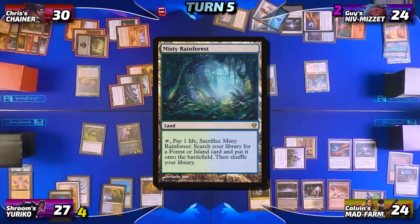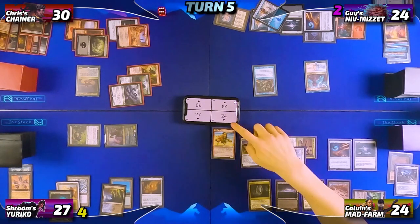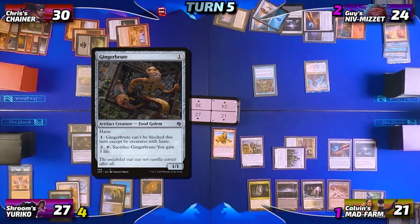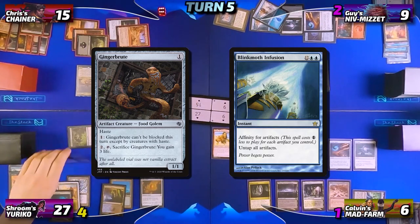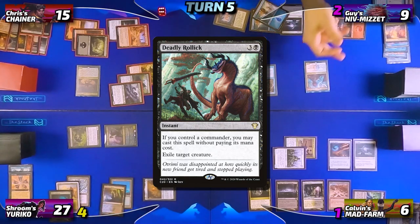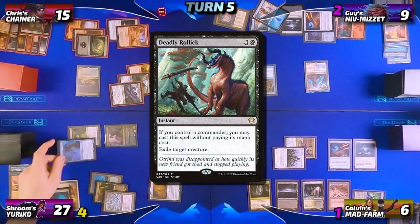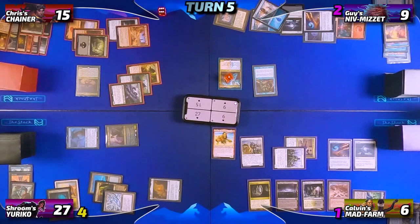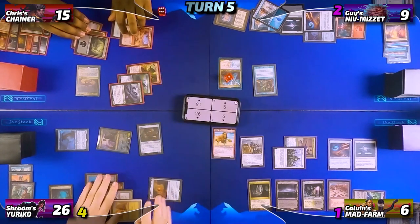Neon untaps, draws, plays Misty Rainforest as his land, and heads into combat — attacking Calvin with both creatures. Calvin can't block since Neon's creatures have flying, so he takes three, and Skull Snatcher exiles both cards in Calvin's graveyard. Two Yuriko triggers flip Gingerbrute (one damage to the table) and Blinkmoth Infusion, dealing fourteen damage to each opponent. Still post-damage, Neon casts Deadly Rollick on Niv-Mizzet — Guy pays for Rhystic Study and draws a card from Niv-Mizzet's trigger, pointing the damage at Skull Snatcher. Neon ninjutsus Mist Syndicate Naga in place of Skull Snatcher to nullify the damage, and Niv-Mizzet dies to the Deadly Rollick. In his second main phase Neon plays a Gingerbrute and passes to Chris.